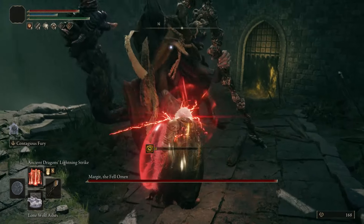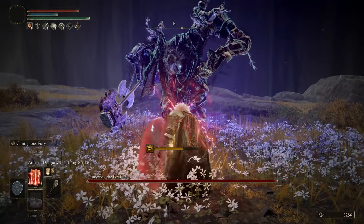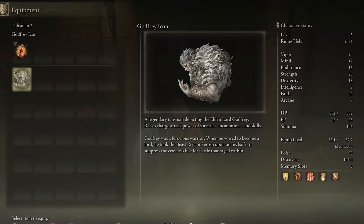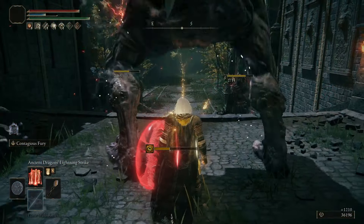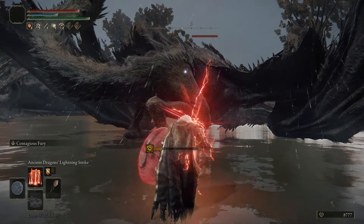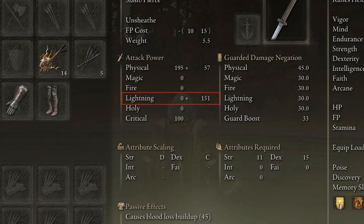We are pretty much done at this point. I went ahead and one-shotted Margit the Fell Omen at level 43. And since we have an extra talisman slot now, I defeated Godrick the Grafted over here on the map to obtain the Godfrey Icon Legendary Talisman. It will increase the damage of charged incantations like Lightning Spear and Ancient Dragon's Lightning Strike by 15%. Although this is eventually going to be a pure face lighting build, you should upgrade the Uchi Katana and use the Electrify Armament incantation. It is the only method in the game where you can have lightning damage on a weapon that scales directly with faith and not dexterity.